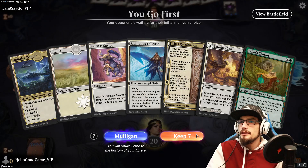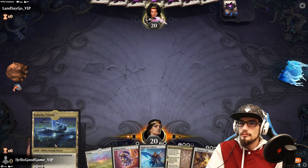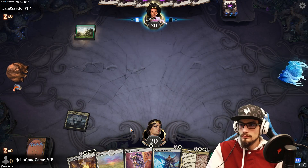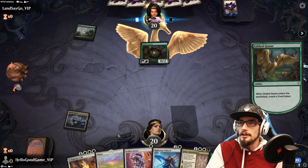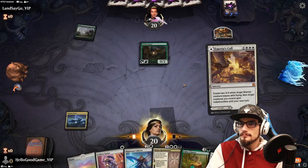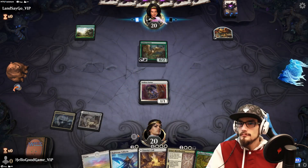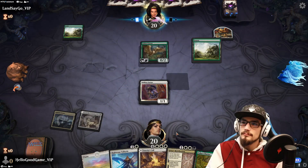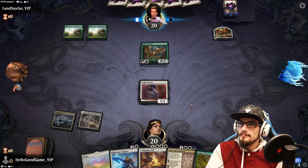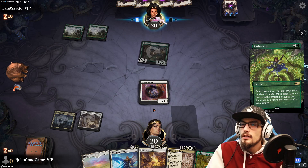Going first is absolutely lovely — free land gets us pretty close to the Retribution. Triumph helps us accomplish that goal as well. Gilded Goose ramp — uh oh. Having the Retribution is going to be really nice. Cultivate — ramp, ramp, okay. So they're just going towards Vorinclex, probably.